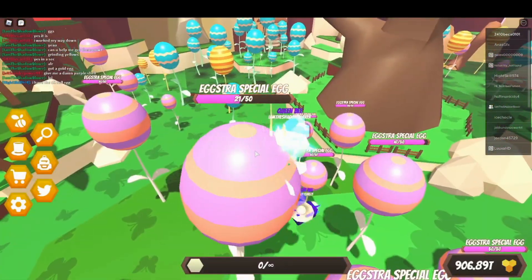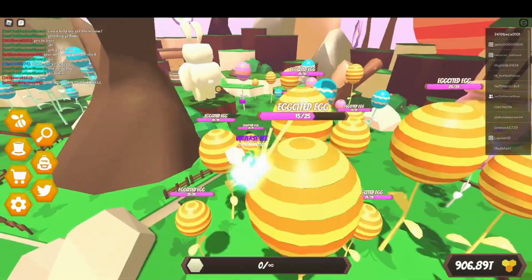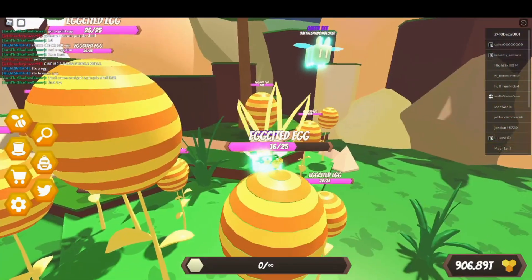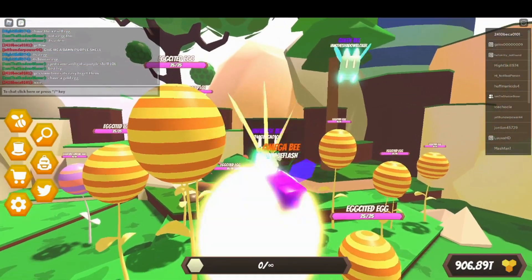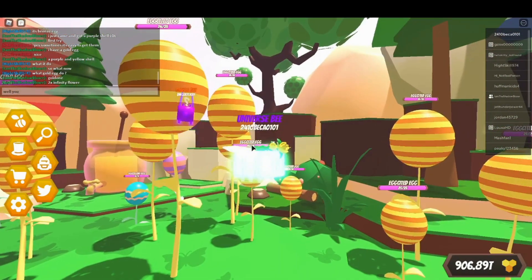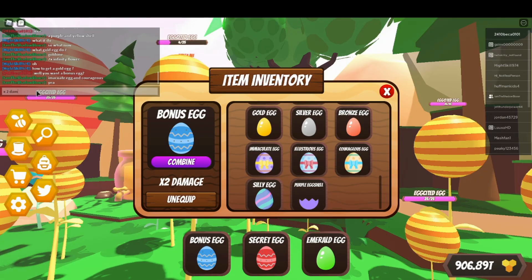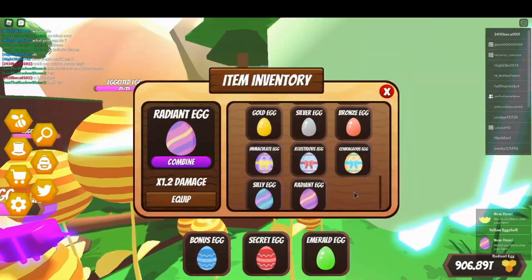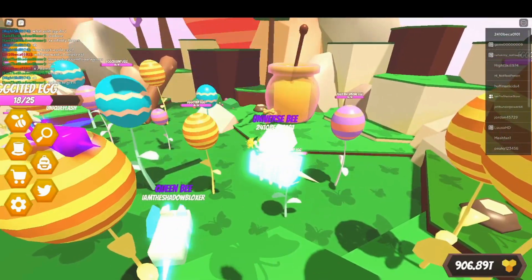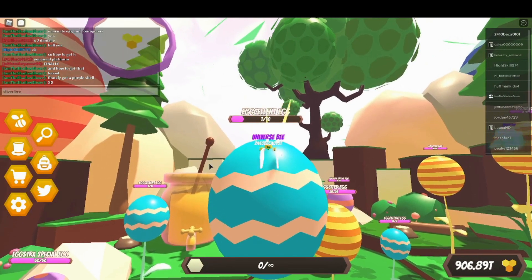Better working to get the light - if you find a server with more people on Easter, you can get it done a bit quicker. There's a 25% chance of it spawning, so you might get it first time or it might take a few attempts to get the shell.